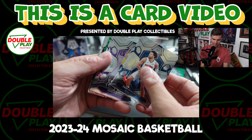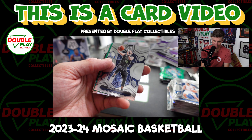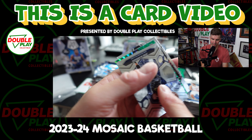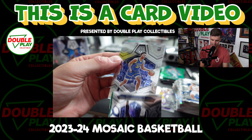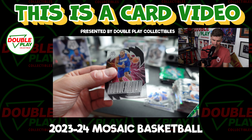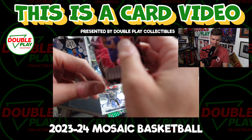Cade Cunningham, we got some green. Going to have to go two stacks. Gabe Vincent. Go to the back — rookie, Trace Jackson-Davis. We got a Kawhi sighting — Thunder Road. That's dope, that's just like the Wemby but Kawhi. Kawhi's cards get slept on — he's a good player.